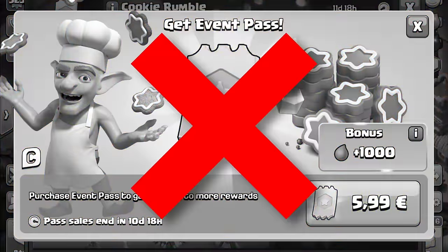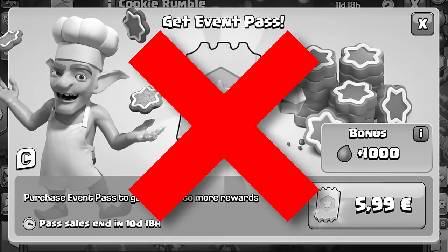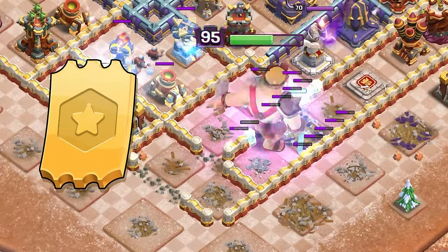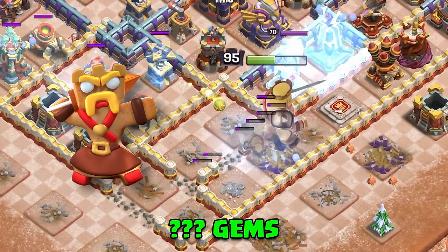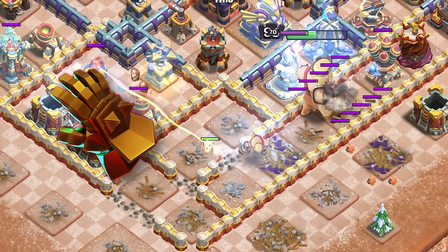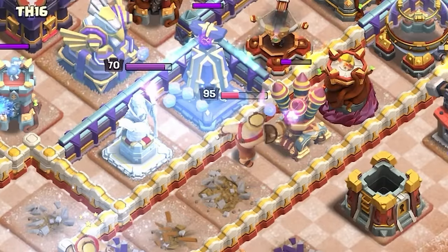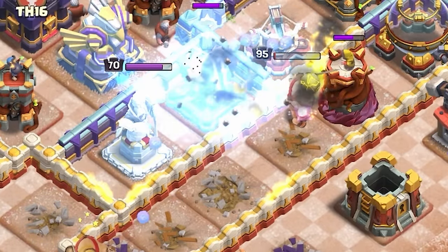I am most likely going to skip the event pass and just claim the Gingerbread King, then wait on the hero equipment. But you have a few options: you could buy the event pass, or if you don't, you have to choose — do you want to claim the skin and buy the equipment later, or get the equipment now and wait to get the skin next year? You could also just not care about the skin at all and make the easy choice of getting the equipment. It's up to you.